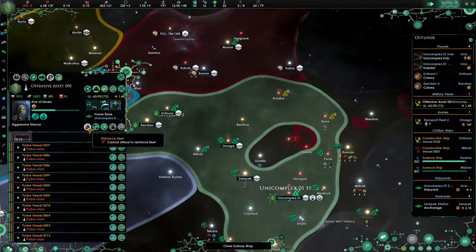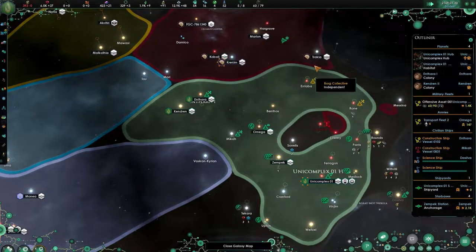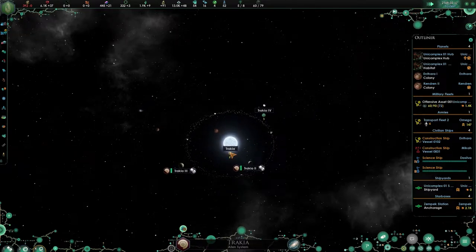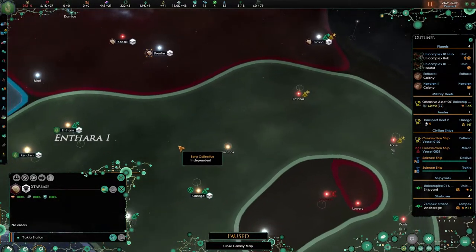The fleet is upgraded. We cannot afford to get more — 1.4k is not going to be enough. Our science vessel will be getting in here. There are two planets over there I really wish I could take — 1.6k. They've got shields right now and we don't.